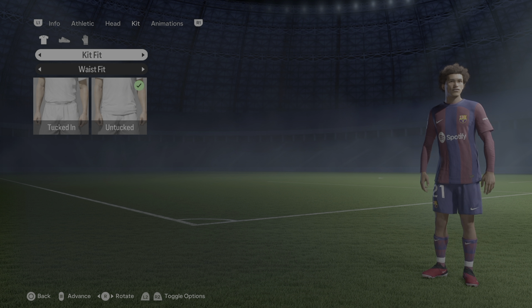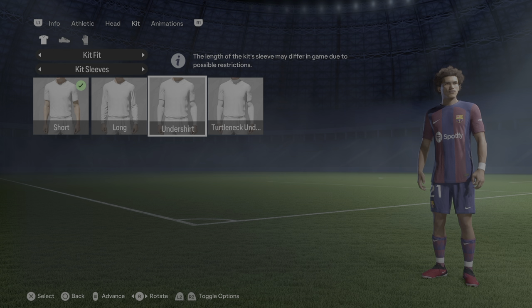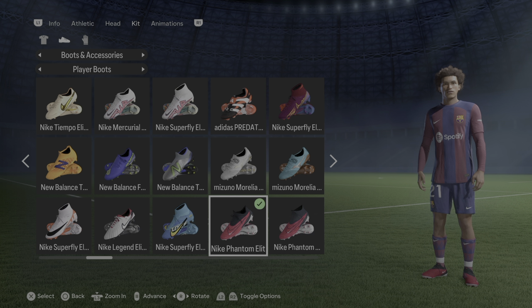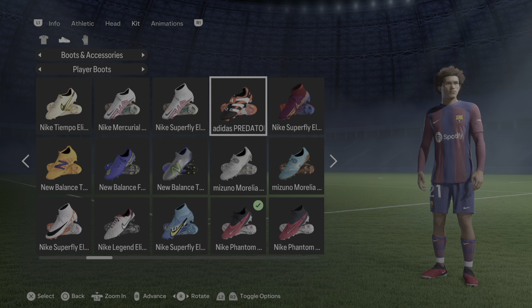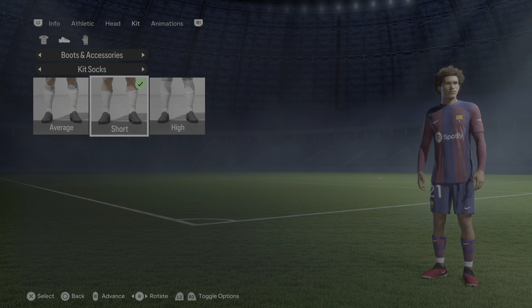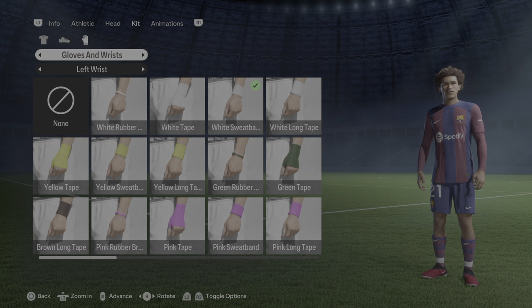For the kit, that would be untucked as usual. For kit sleeves, if he wears an undershirt he wears this one. He also wears it short sleeve so it's your pick — I'm going to go with the long sleeve for now. For boots and accessories, I gave him the Nike Phantom. He sometimes wears white ankle tape, sometimes doesn't. For gloves and wrists, there's nothing on gloves but he does wear a white wristband on the left wrist, visible when wearing short sleeves.